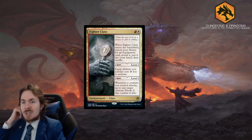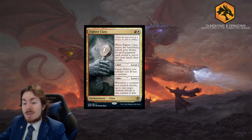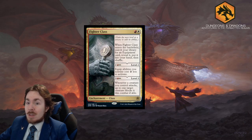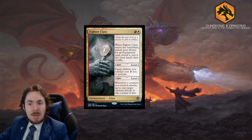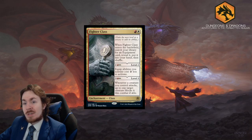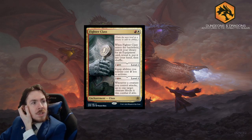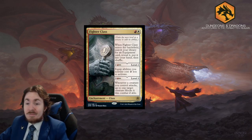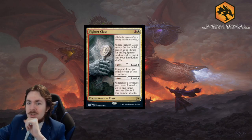Will an equipment deck actually be worth anything here? The first ability is nice. You can guarantee having Embercleave in hand, but most of the time when playing against Red you always assume they have Embercleave anyway. And Embercleave doesn't care about the equip cost, nor does Maul of the Skyclaves. In limited, I'm going to give this a 2 out of 5 - at least it gets an equipment and reduces equip cost. In standard, this is probably like a zero.